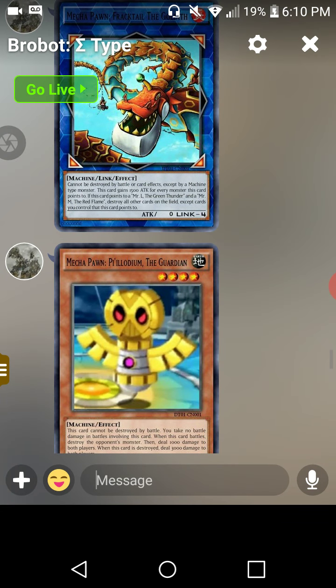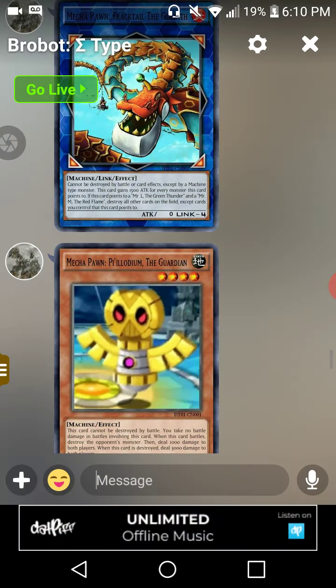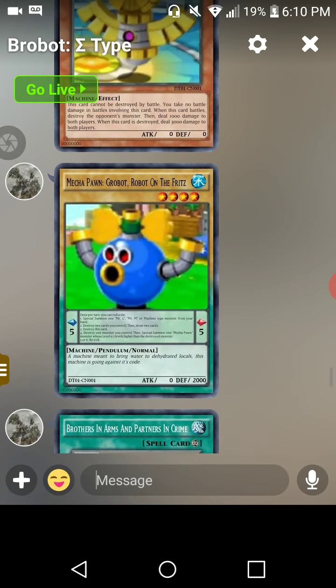Then we have Mega Pawn Collodium the Guardian, a level four Earth Machine with zero attack and zero defense. Its effect reads: it cannot be destroyed by battle, and you take no battle damage from battles involving this card. When this card battles, destroy the opponent's monster, then deal 1,000 damage to both players. When this monster is destroyed, deal 3,000 damage to both players.